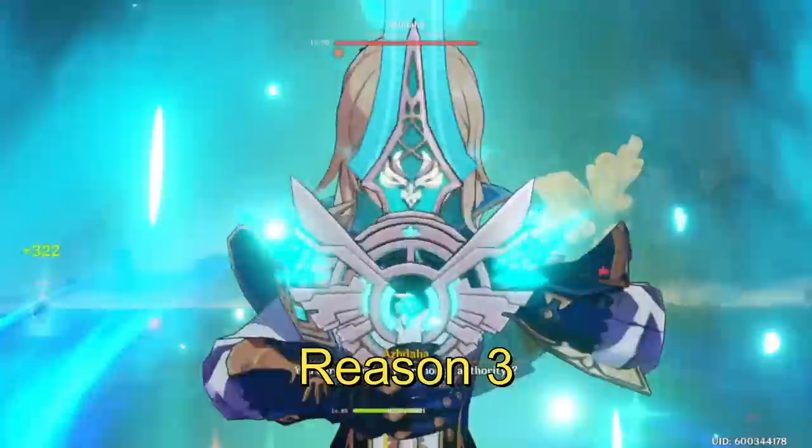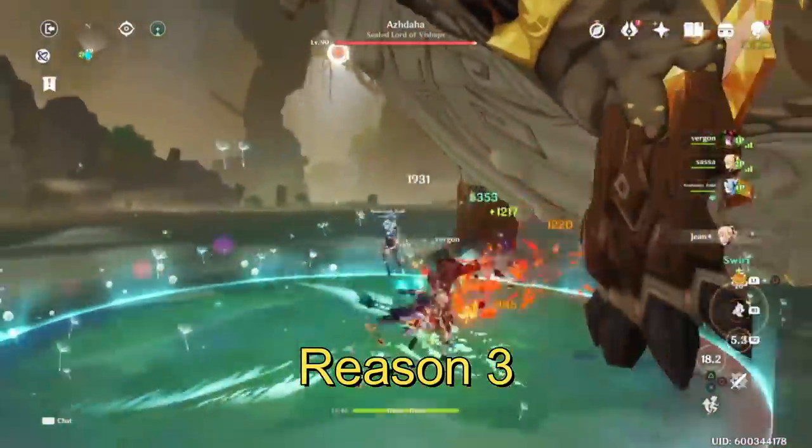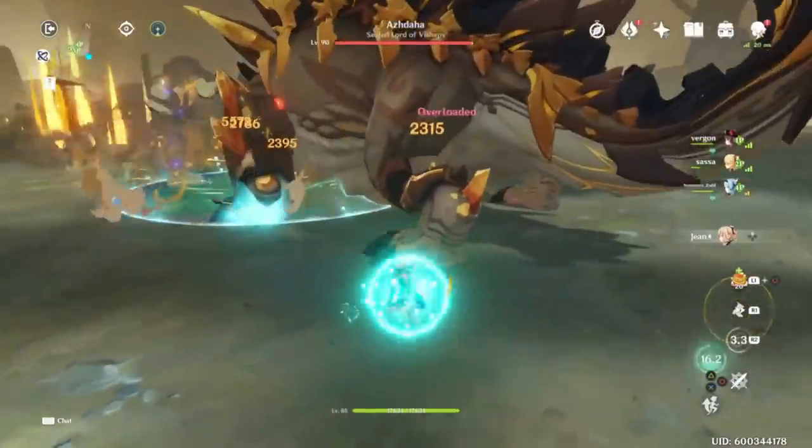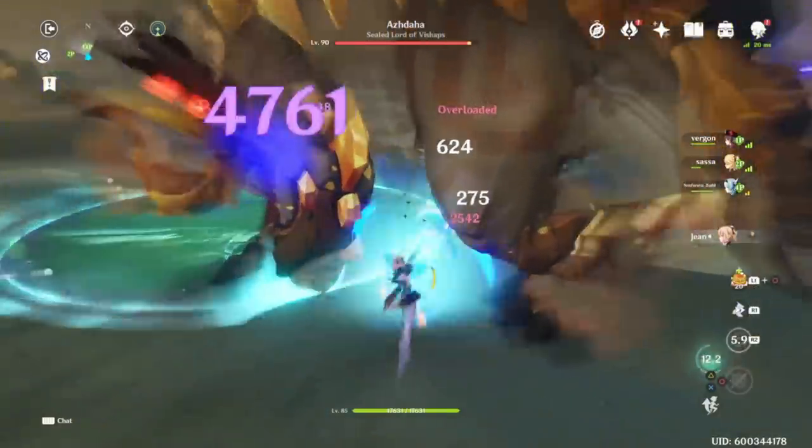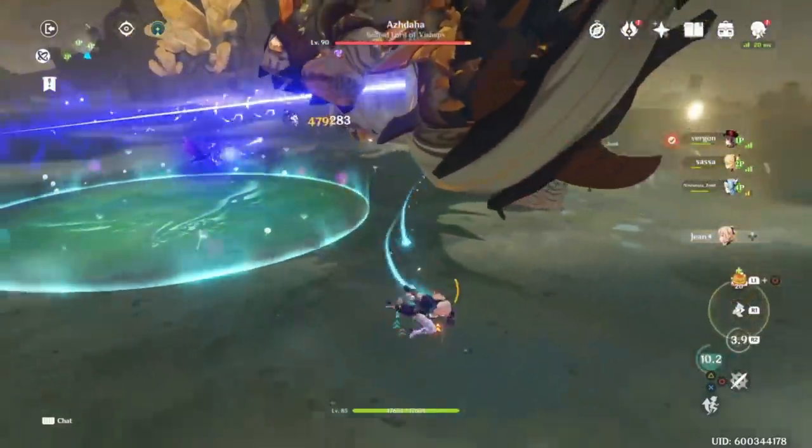Reason 3. The meta has the potential to shift toward healing in the future. Abyss is adding a poison effect, and rumor on the street is certain new enemies will start ignoring shields.